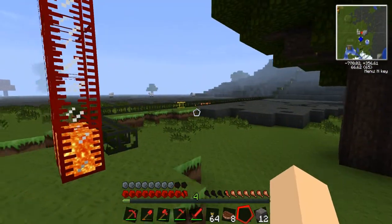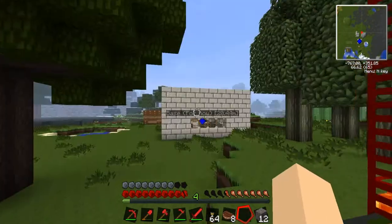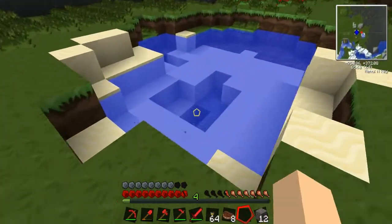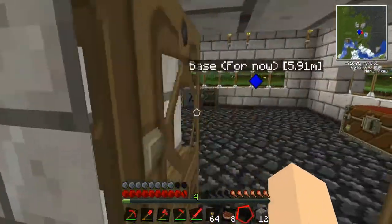The problem with lava is, unlike water, it keeps filling itself in. So like, if I had an identical amount of lava and water, the lava would run out way before the water would. Just the way the lava mechanics are.